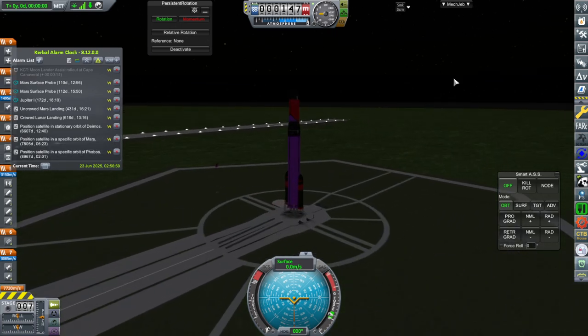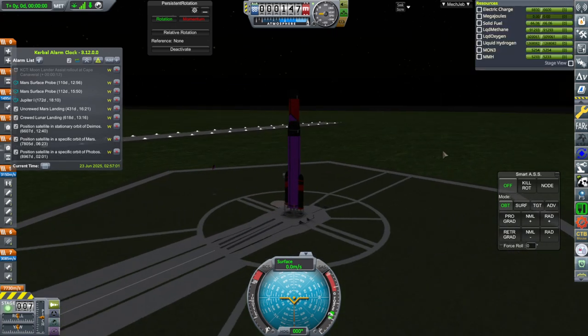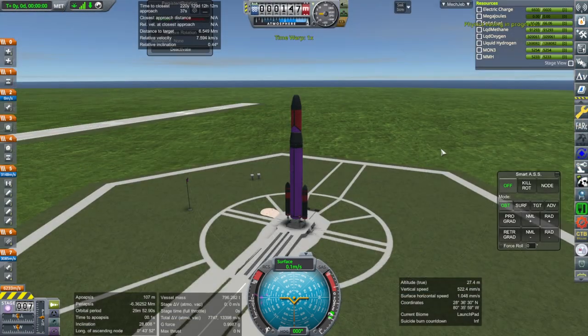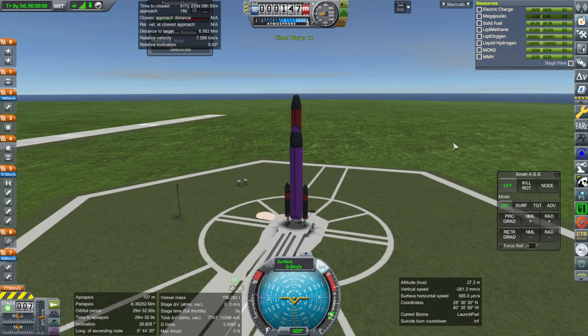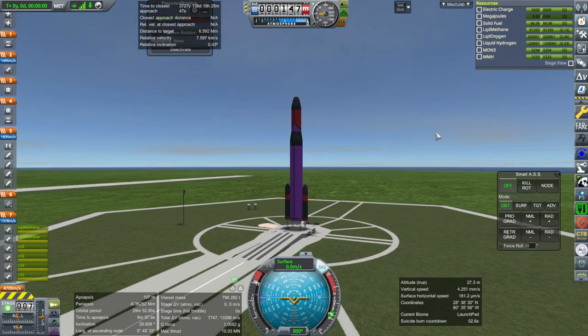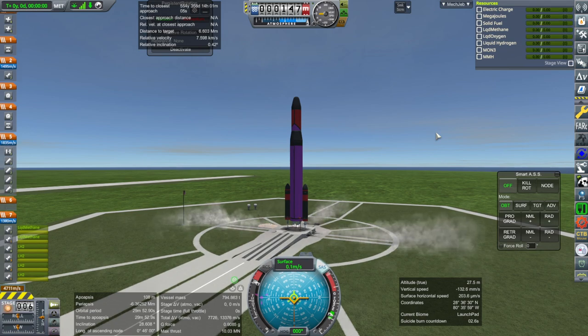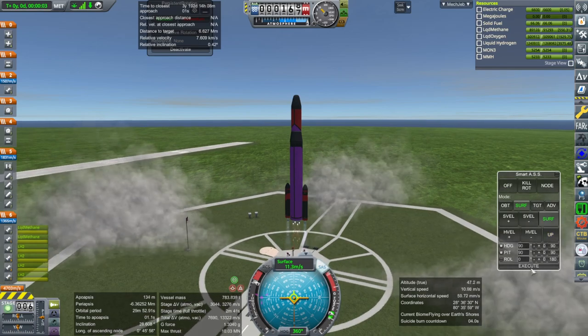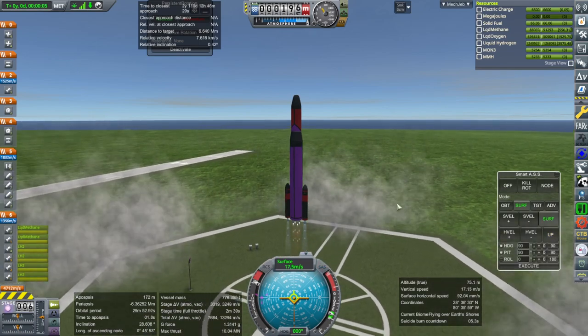We've got some wiggliness on the pad, but it seems to be straightening itself out. Let's line up with our target. SAS on, throttle is up, ignition. We have six engines — and launch. Off we go.